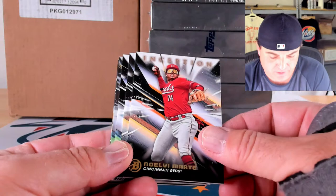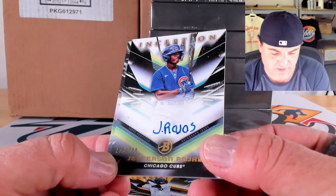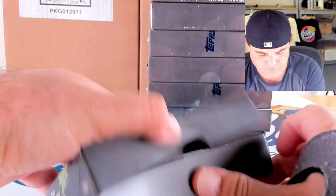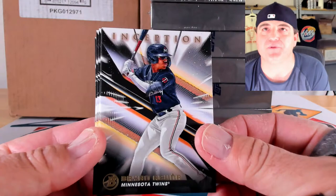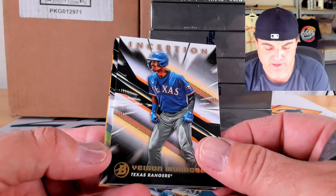Base cards: Miguel Blais, Junior Camanero, Noelvi Marty, and Elijah Green, then a gold foil of Christian Santana, 4 out of 50. Our first auto: Jefferson Rojas to 300, and on the gold lightning foil to 50, Henry Bolt, 45 out of 50. Haven't doubled up on autos yet — that's nice. Base cards: Brian Acuna, Josue DePaula, Figuereo, and Yison Morabel. Parallel on the back: Brock Jones, 7 of 50 on the gold lightning foil.